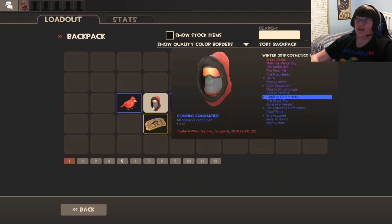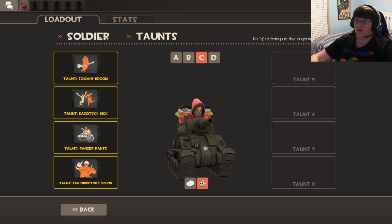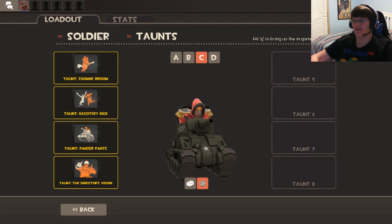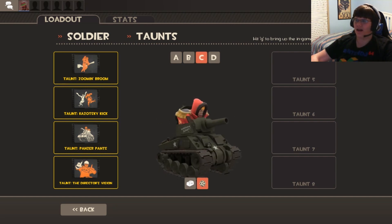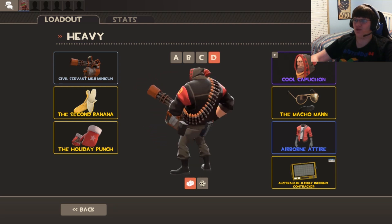Next up, the Climbing Commander, which is obviously for Soldier. Here's what it looks like — the bazooka was kind of blocking it, so here's him in a tank so you can see he's got the glasses and a mustache and everything.